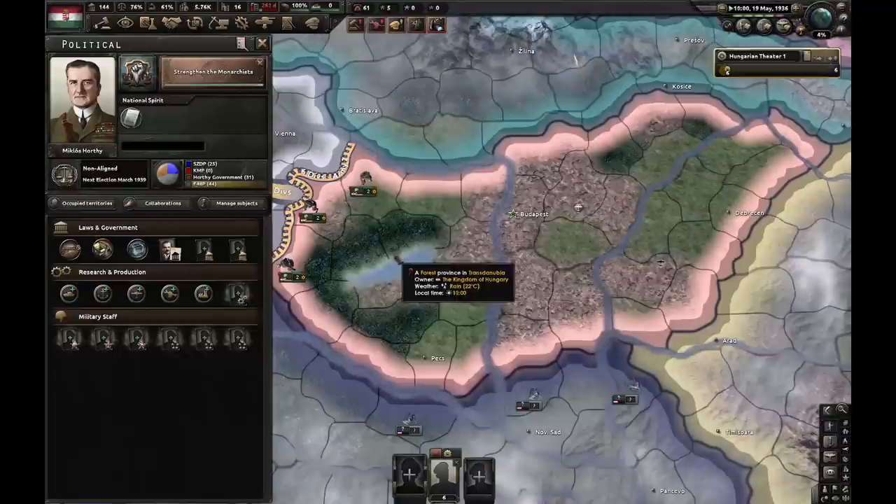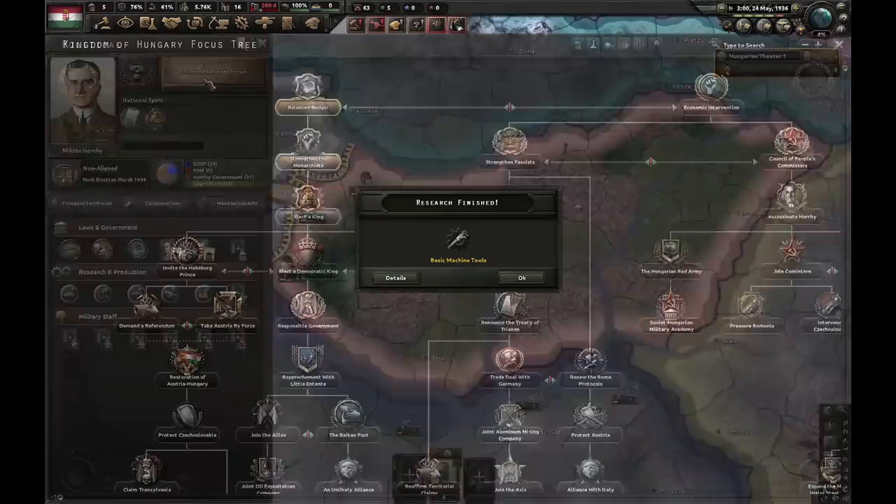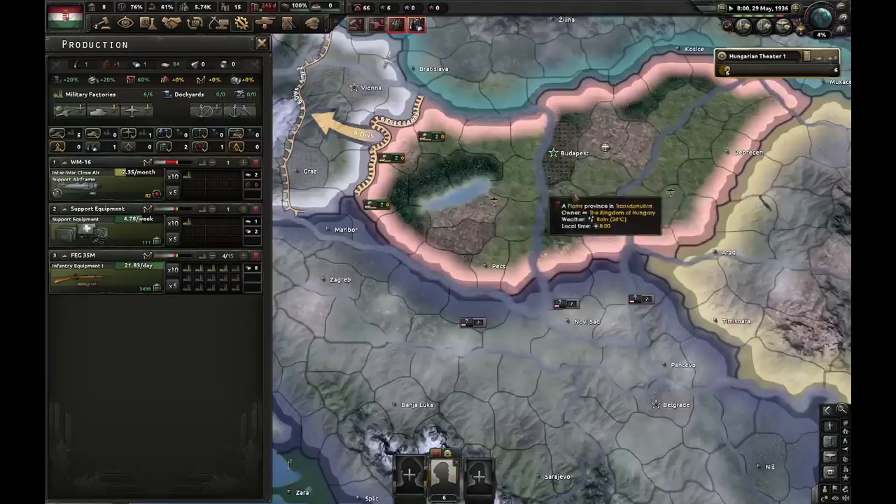I'm gonna wait until I get 150 political power and then instantly hire a fascist demagogue. Now I'm gonna go for the next focus, which is Elect the King. I'm also gonna research Concentrated Industry 1. I forgot to buy steel, so yeah — it is what it is. Let's hire an operative and she's just going to sit here for now.